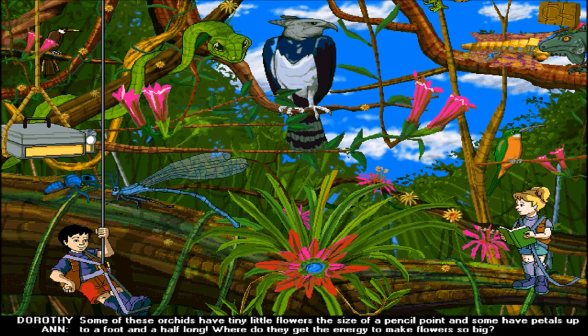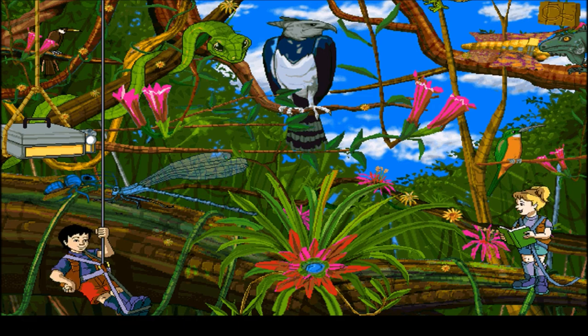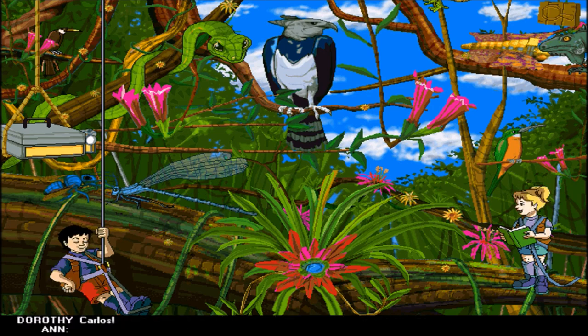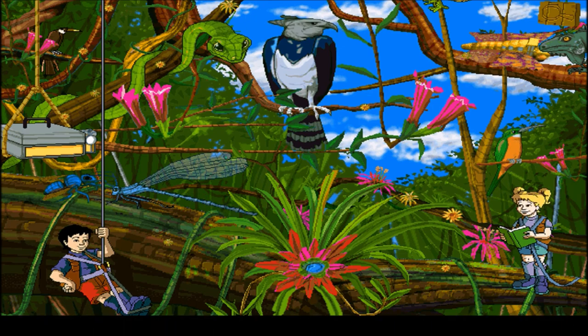Some of these orchids have tiny little flowers the size of a pencil point, and some have petals up to a foot and a half long. Where do they get the energy to make flowers so big? Those flowers are petal-powered! Ha ha, Carlos! I feel like all these are games — let's click on Carlos, Dorothea, and then just click on everything else. If that Oropendula is really hungry, he should try spinning in circles. Because everyone knows the whirly bird gets the worm! The rainforest really grows on you — literally. We better get moving before vines and bromeliads start to take root on the bus. I think these people complain too much. Let's click on the hummingbird.